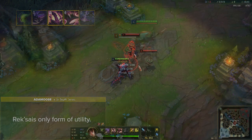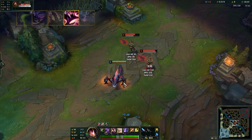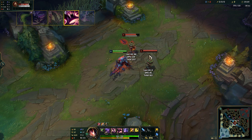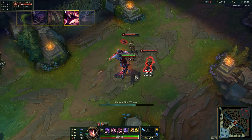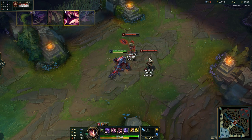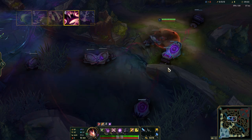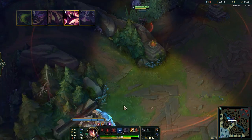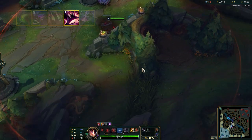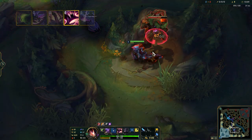Rek'Sai's E is called Furious Bite and Tunnel. While unburrowed, Rek'Sai uses Furious Bite against a target enemy dealing physical damage. At maximum fury, Furious Bite's damage is doubled and converted to true damage — making use of this empowered E is a massive difference maker when looking to burst down enemies. While burrowed, Rek'Sai dashes in the target direction, leaving behind a tunnel with 2 interconnected entrances lasting up to 10 minutes. The tunnel can be re-traversed by targeting either entrance. You can have 8 pairs of entrances active at the same time, and placing more beyond the max destroys the oldest one.